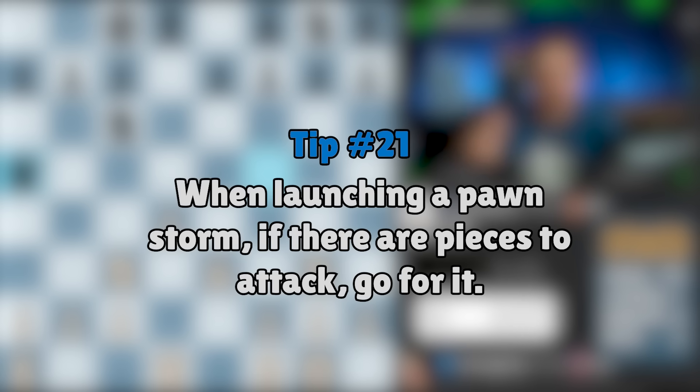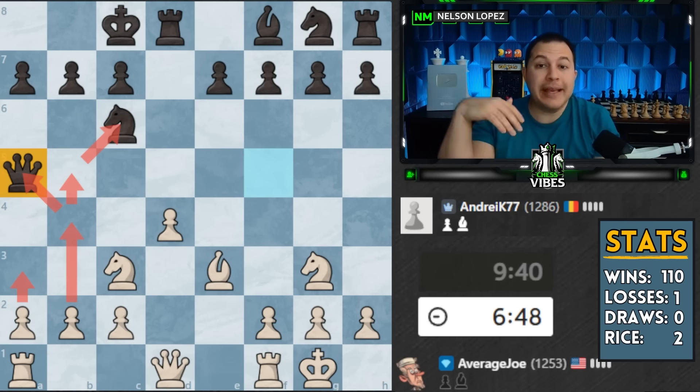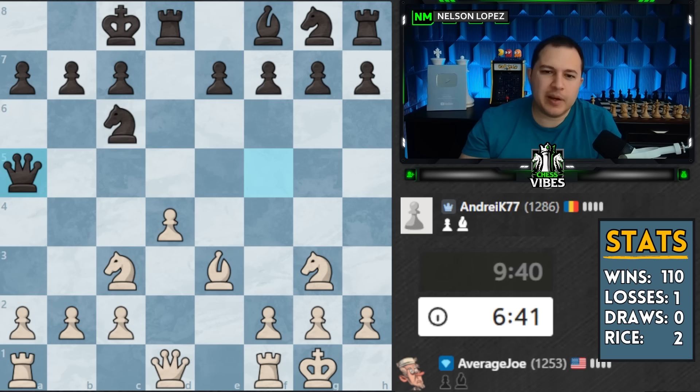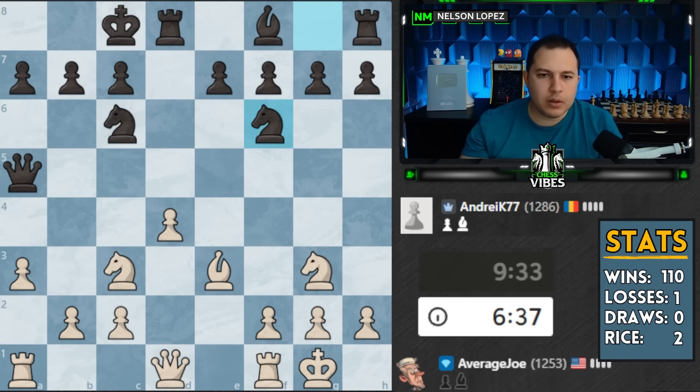When you're going to launch a pawn storm on the opponent's king, if there are pieces there that you can hit with your pawns - for example a3, b4, b5 at the knight - it's going to be a much faster attack because each pawn push is attacking something and they have to move, they have to move, they have to move. So as soon as I see the queen over here, I think that seems like a pretty good plan - let's attack over there. I'm going to go a3, try to play b4, b5, kick the knight to attack the king. If there are no pieces at all, it's going to take a bunch of pawn moves to even get to where I could attack anything.